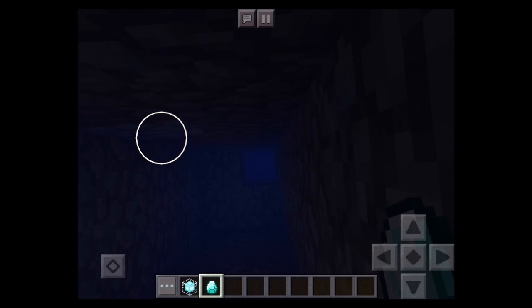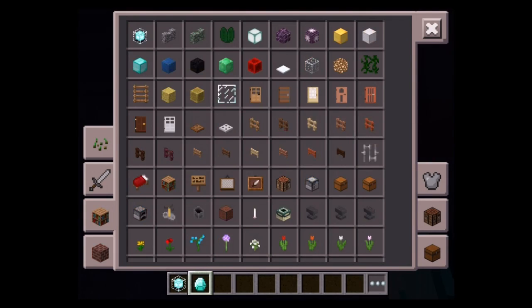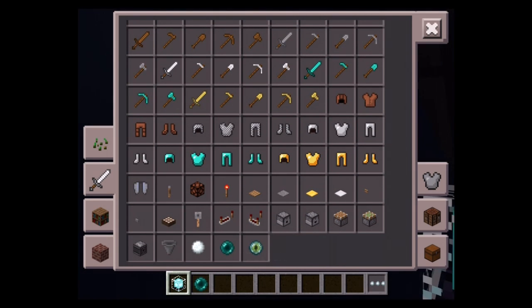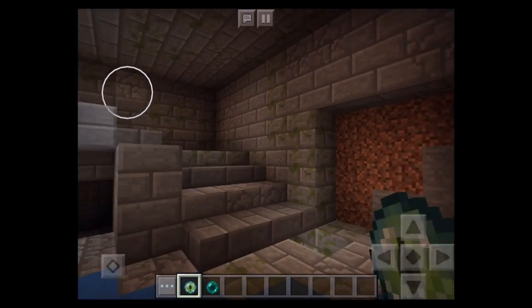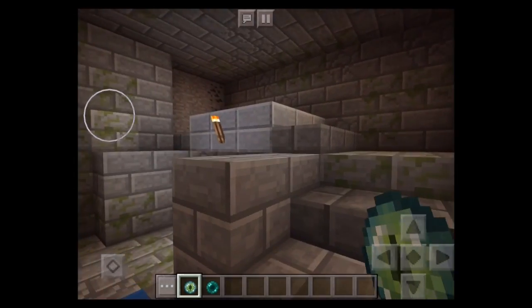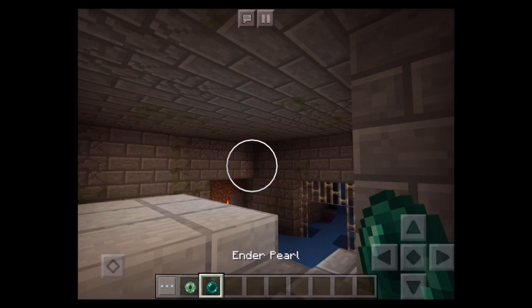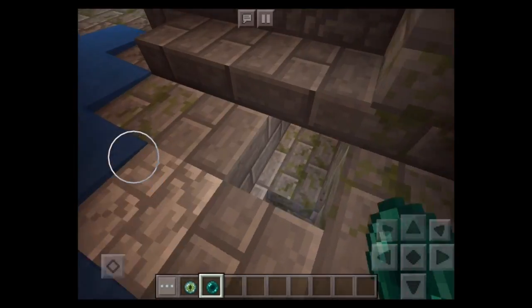When you kill Endermen you get something called an Ender pearl, and if you have an Ender pearl with blaze powder you get something called an Eye of Ender. Just in case you don't know — let's say I get into a sticky situation and I cannot get out of here. Take an Ender pearl, throw it — boom, I'm over here! Super cool, I can be like an Enderman now.